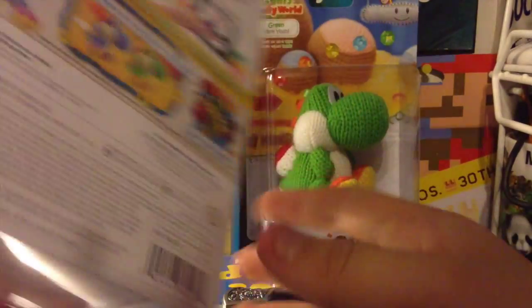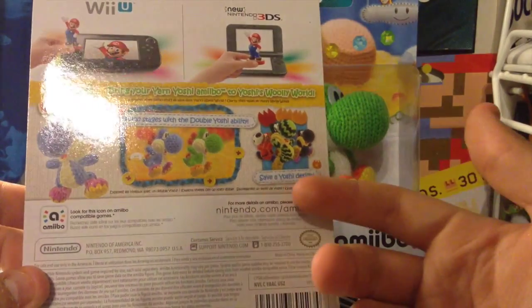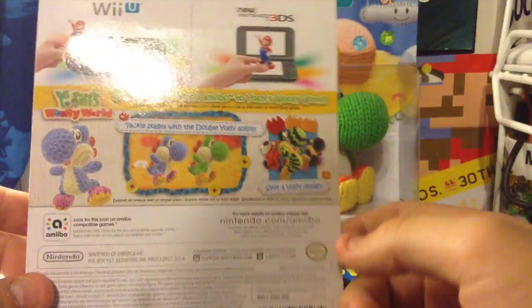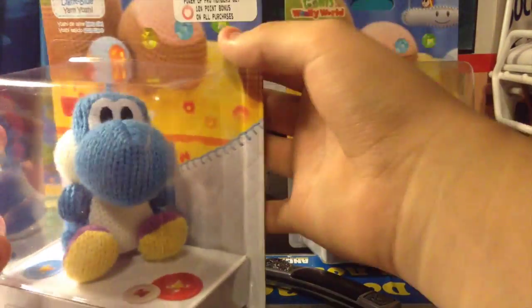Let's go ahead — we have the light blue yarn Yoshi amiibo. Pretty nice. Looking at the back, pretty much all these do is give you the double Yoshi ability. It shows the clone by a different color — the amiibo color matches the clone: the green gives you green, the pink gives you pink, and the blue gives you blue. So we have all these amiibos except we don't have the mega one — that's not out yet.